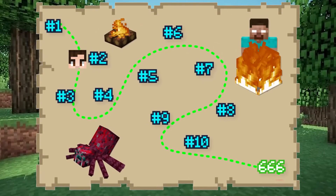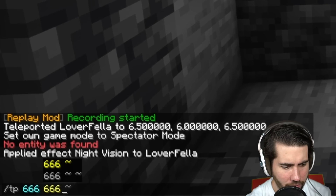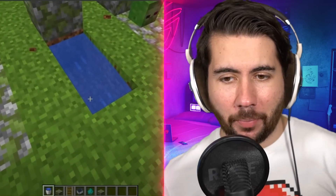Every hack we look at today gets even scarier than the last. If you make it to the end of today's video and don't get scared away, I'm gonna join the world seed 666 and teleport to coordinates 666 to see what's there. Our next one is super simple — it's just a buried zombie.